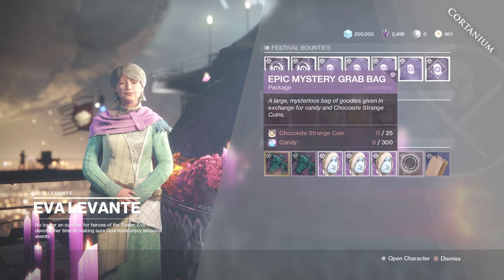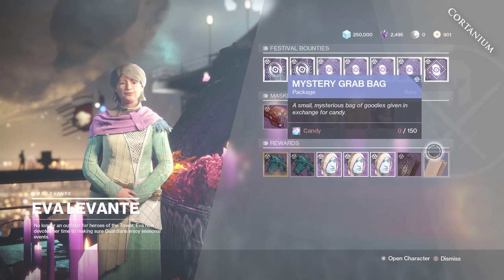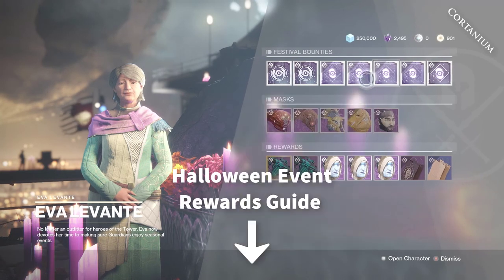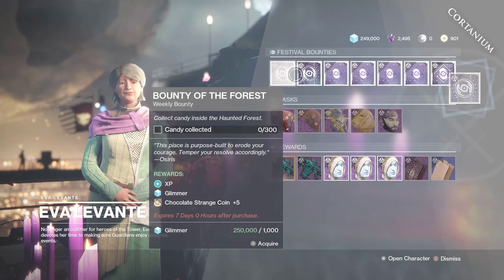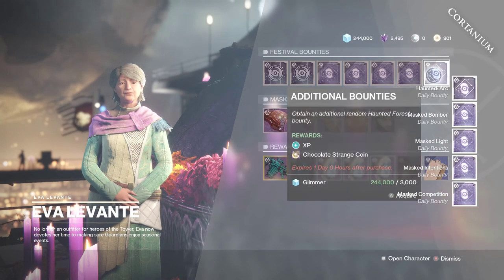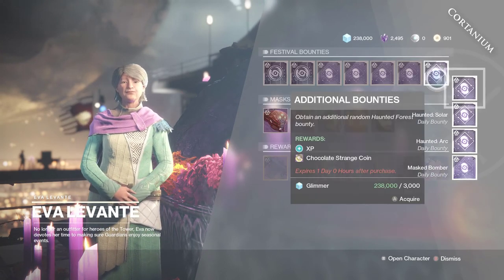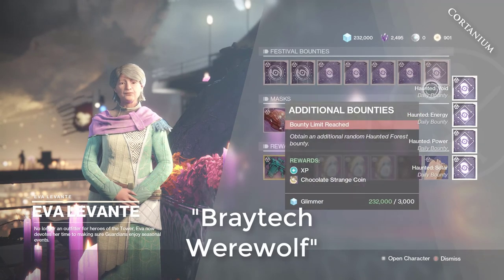Just have that much Glimmer and pick up one of those. You can check out her entire inventory if you want — these grab bags are just full of Eververse items. All the reward stuff I showcased in my last video is in the description below. You definitely want to pick up all these bounties for the Haunted Forest. Those bounties will give you more Glimmer, more candy, and more Chocolate Strange Coins, which you can use to get more masks and more stuff overall. And if you get 1,000 candy, you can get your hands on the Braytech Auto Rifle.